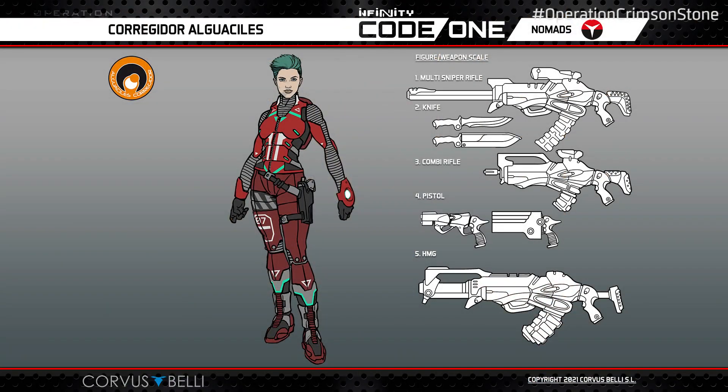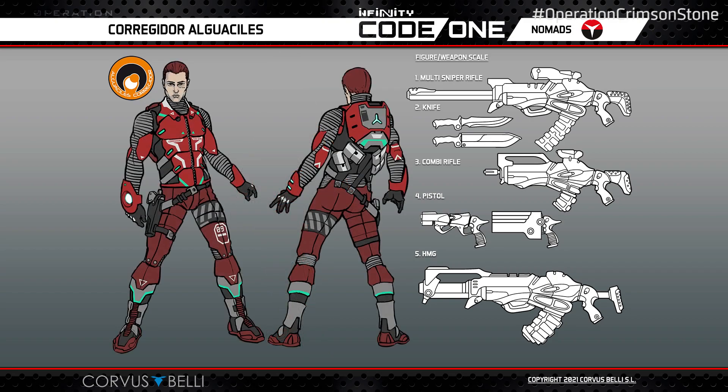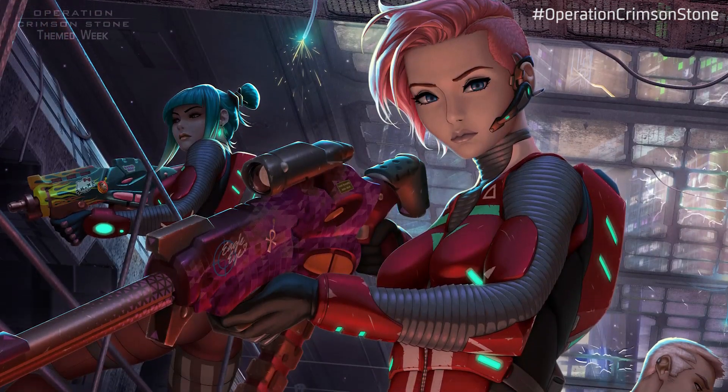Let's begin as we always do with the Light Infantry, the backbone of the Nomad Nation here, playable now in Code 1. We are talking about the Corregidor Aguaciles. This is the concept design — male Aguaciles and female Aguaciles. The color scheme has a little improvement on our previous versions of the Infinity concept design, because for this moment we really wanted to bring Corregidor up and put a little more detail on the miniatures.